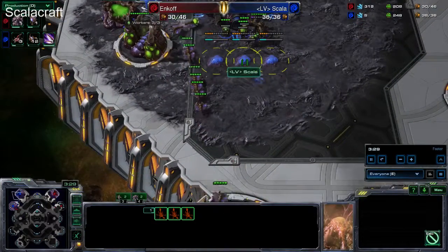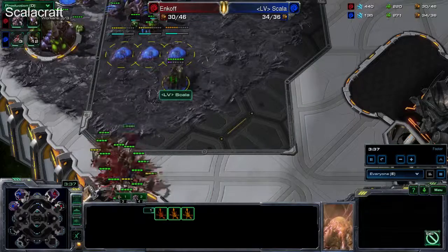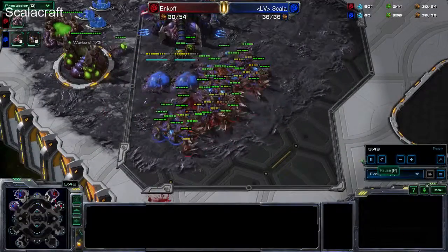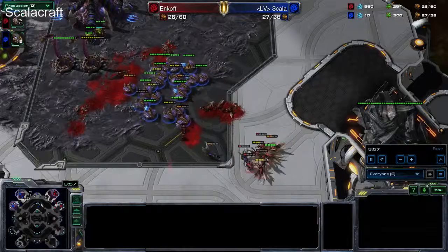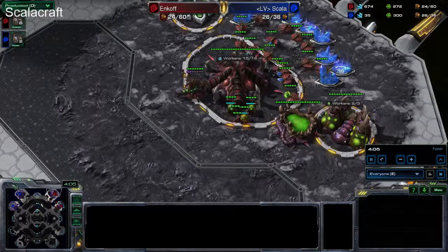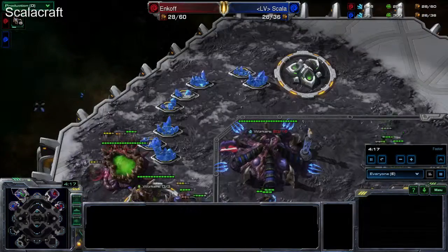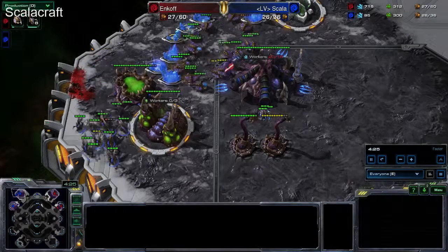The Blue Zerg is retreating back to base with three Spine Crawlers on the way. The Red Zerg isn't going to touch the Hatchery — maybe a little mistake there. The Queen is in a bad position, another Queen is also not well placed — that Queen is definitely going down. Three Spine Crawlers up, need to pull the drones. There are a few Zerglings in the game now, more coming from the expansion base. Bad positioning for the Red Zerg — not doing as much damage as wanted. Finally Scala takes care of Ankov's Zerglings.